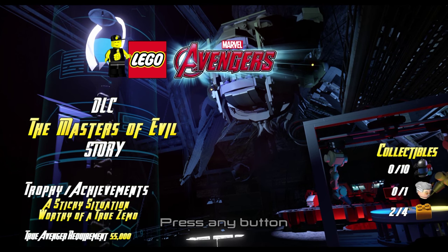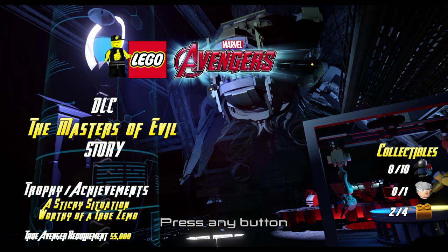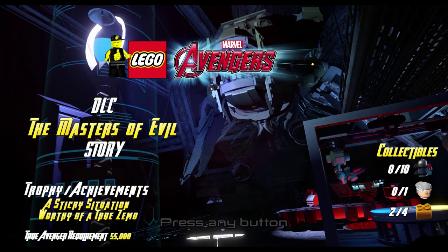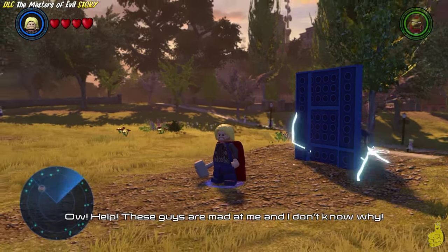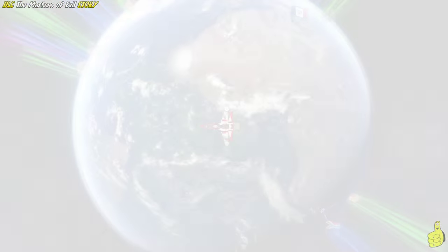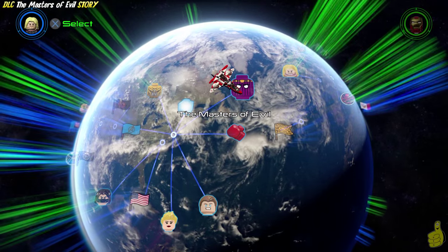We're going to check out some cutscenes and get through this level, earning a couple of trophy achievements - one for completing the level called 'A Sticky Situation,' and one for getting the True Avenger requirement, which is $55,000, called 'Worthy of a True Zemo.' No minikits this run - we'll come back and get those in free play. Note the gold bricks too: one for completing the level and one for the True Avenger.